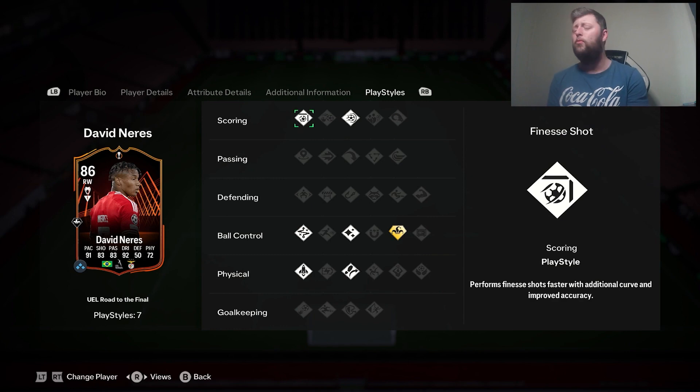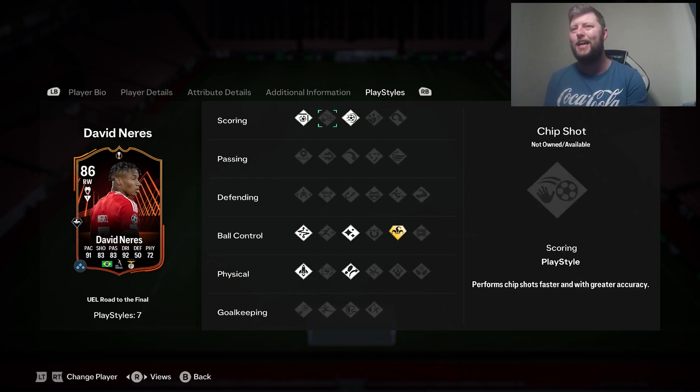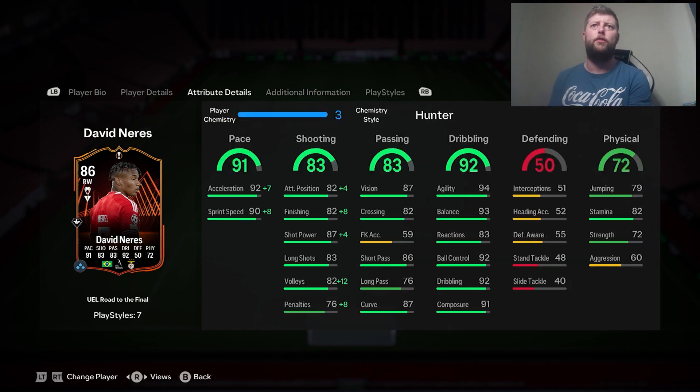As of right now we've got the Trickster Playstyle Plus, Finesse, Power Shot, Flare, Technical, Quick Step, and Traveller on him. In terms of stats for a free objective, not the worst you could go with. Great dribbling, pace is good, and shooting with a little bit of help from a Hunter is never going to be a bad thing — that would keep him as an explosive acceleration type and would take him to 98 pace and 89 shooting, turning him into an 89 winger.